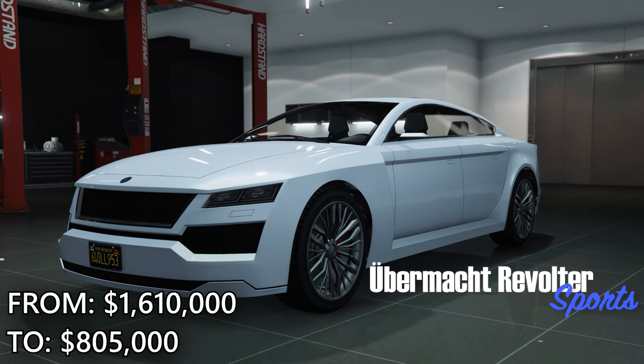In terms of discounts this week, there is 40% off the Emerus and the Klieg Wagon, 50% off the Centorno, ETR1, Revolter, Hermes, the facility properties, upgrades and modifications, and also apartments. Out of those, I would argue that getting a facility, if you don't have one yet, is a very worthwhile purchase — primarily because the Doomsday Heist is a very worthy heist to play, though it is a little more difficult, not recommended for those who are just recently new to the game. But 50% off the facility is a very steep discount that we see rather rarely, so keep that in mind.